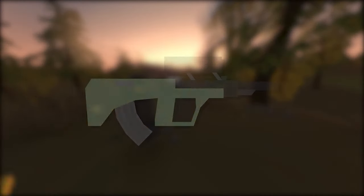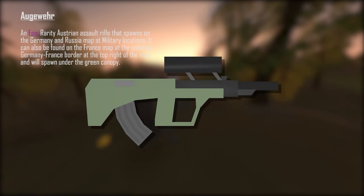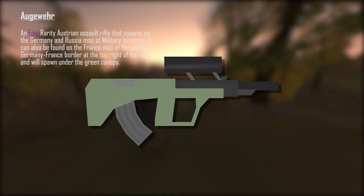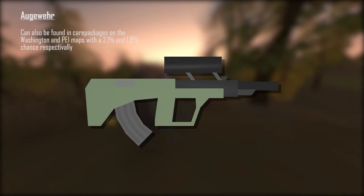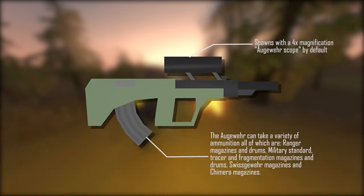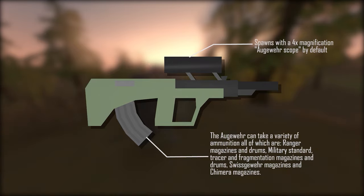The first gun I'll be analysing is the Augervir. The Augervir is an epic rarity Austrian assault rifle that spawns on the Germany and Russia maps at military locations. It can also be found on the France map at the unlisted Germany-France border at the top right of the map, spawning under the green canopy. It can also be found in care packages on the Washington and PEI maps with a 2.1% and 1.8% chance respectively. The Augervir takes Ranger magazines and drums, Military Standard, Tracer and Fragmentation magazines and drums, Swiskovir magazines, and Chimera magazines. It spawns with a 4x magnification Augervir scope by default.